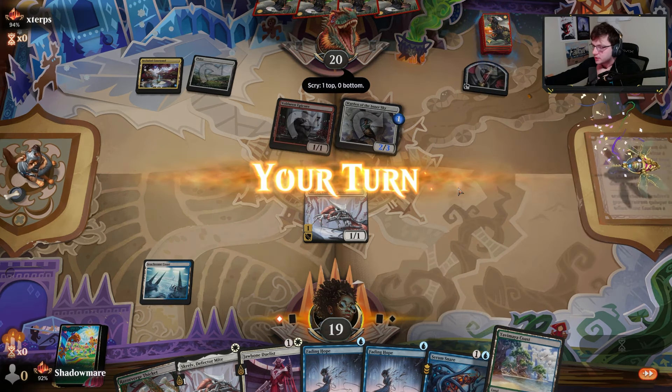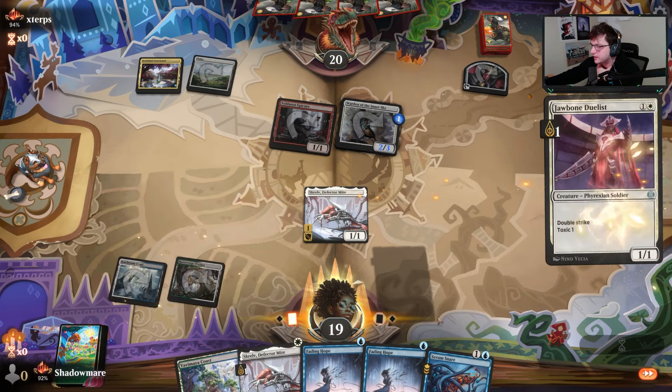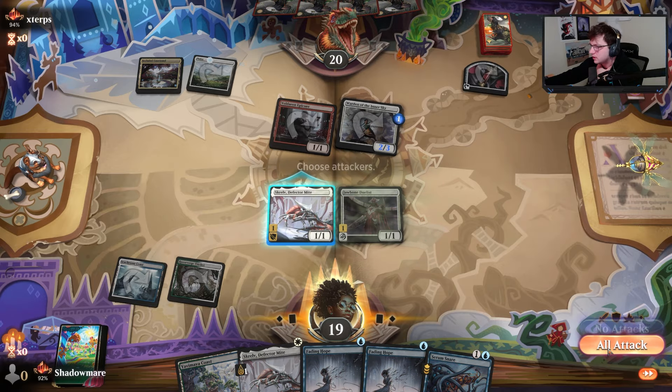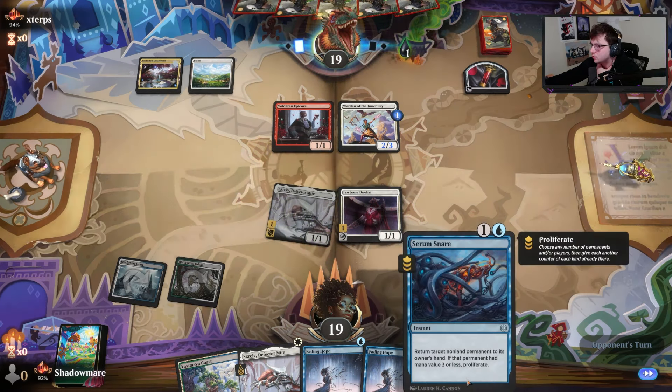I think I play Doulas but attack with the Screlv just to get the poison online — so if I do play Serum Snare or something I get the proliferate. I'd bounce Adeline for sure. We have first strike so we can take that out pretty cleanly.